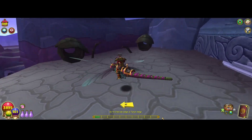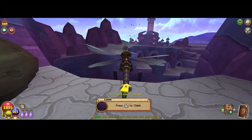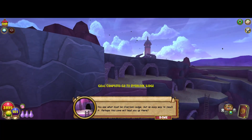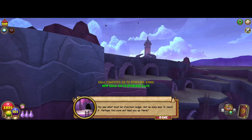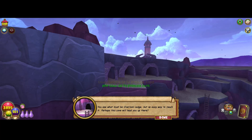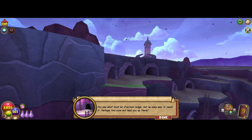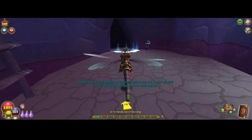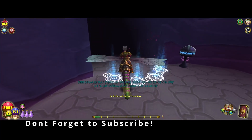So right now we are helping them get further into the gorge. You see what must be Overlook Ledge, but no easy way to reach it. Perhaps this cave will lead you up there? Yeah, good times, guys. I love how they did the visuals here in Chrysalis — pretty cool stuff. Okay, let's go to the cave, because I'm sure there's nothing wrong with the cave, right?